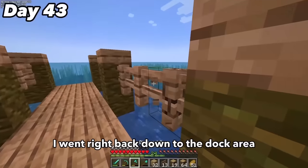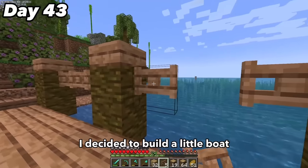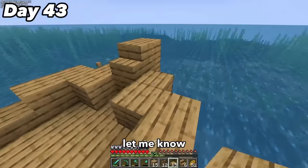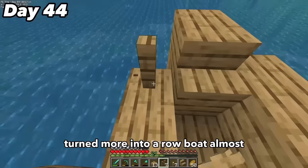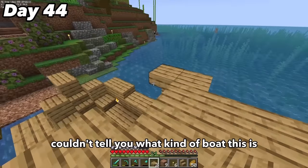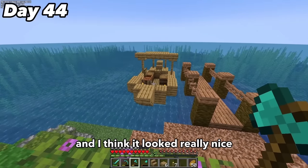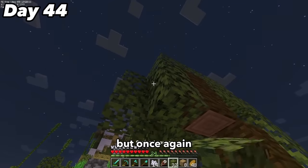After waking up I went back to the dock area and replaced the fences with fence gates so boats would be accessible from the dock. With that idea in mind I decided to build a little boat made purely of oak planks and its stair and slab variants. I came into this build thinking it was going to be a sailboat but it kind of turned more into a rowboat, and I added a roofed area that some boats have. I ended it off with a couple of barrels and some detail blocks. At the end of day 44 I constructed another tree — you've seen this like five times already — but once again it looked nice.